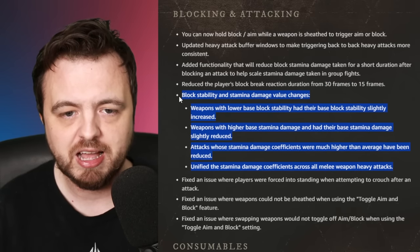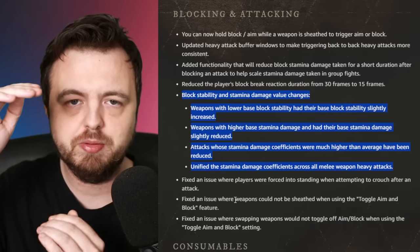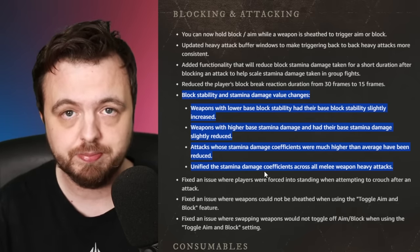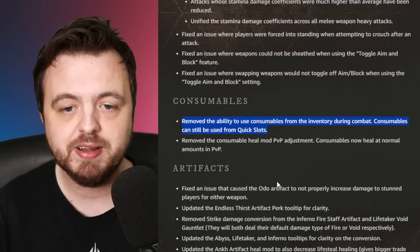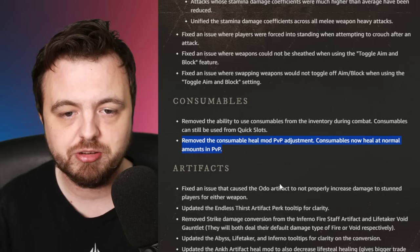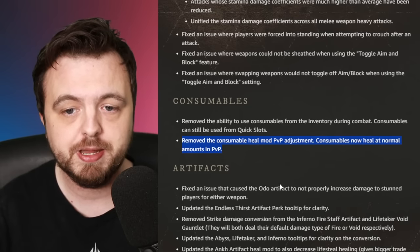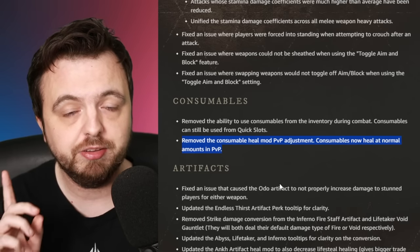A lot of the block stability and stamina changes appear to bring weapons together - nerfing the strong ones and buffing the weak ones. Interesting changes overall. On consumables: they've removed the ability to consume items from your inventory when in combat. More importantly, in the expansion they made potions do less healing in PvP - that has been removed. Your potions will be back to full health, which means endless thirst could be very interesting.